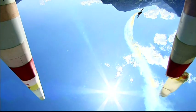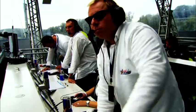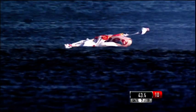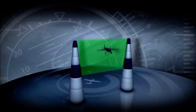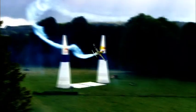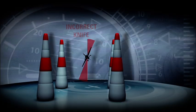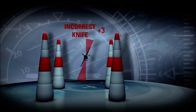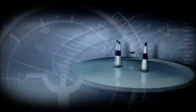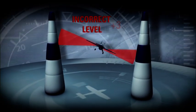When a gate is passed incorrectly, the race stewards impose a time penalty. When the plane touches a gate, the penalty is 10 seconds. There's a three-second penalty when a gate is passed too high, for an incorrect knife-flying, or for an incorrect level-flying.